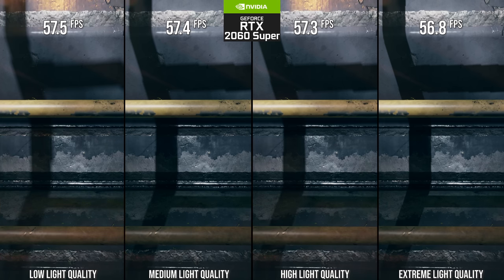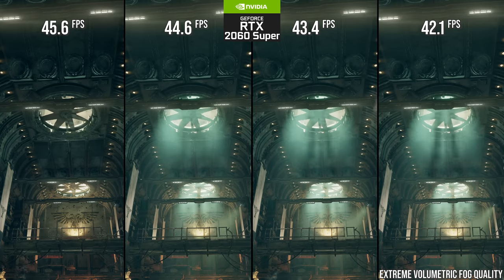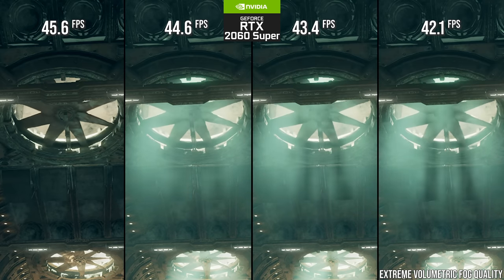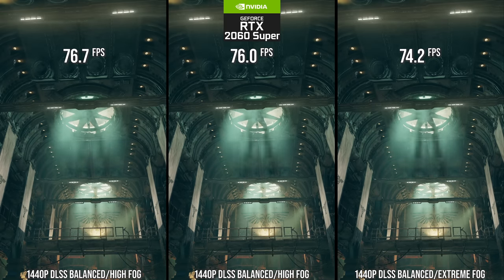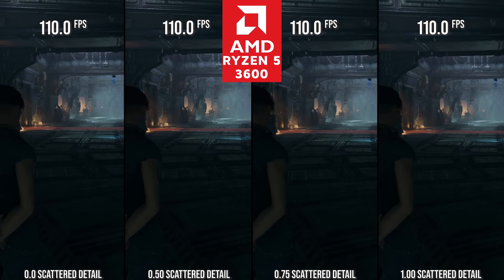The last really important GPU setting is volumetric fog quality. Going down from the extreme setting sees notable hits to volumetric fog quality at a distance until it turns off at low. I find extreme quality in this game still to be rather chunky, so I have two recommendations: if you want pure performance use medium, but if you want more quality use extreme, as we will offset the performance hit by using DLSS or FSR 2. Other settings like scattered detail density in my experience do not have a marked effect on CPU performance like the blog by Fatshark purports, so leave it at 1.0.